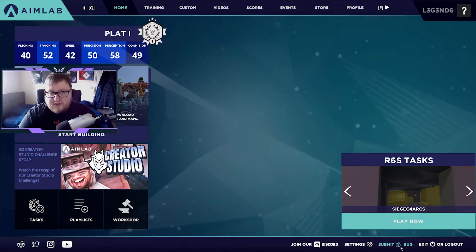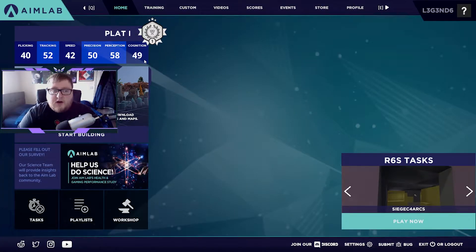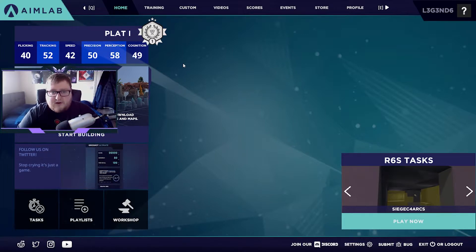Now that the application is installed, let's look at the user interface before we jump into any training features. You can see there's bronze to grandmaster ranks, and each rank has four different ranks within it. These are cumulative, based on your total overall stats. You have flicking - like a sniper rifle where you whip your aim to someone to no-scope them - and tracking, which is the bread and butter of Halo where you've got to keep your aim on them. This is most difficult for keyboard and mouse users compared to controller, which has aim assist. Speed is just how quickly you react to things.